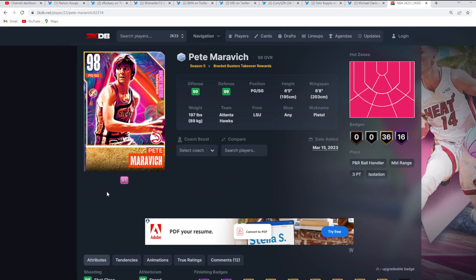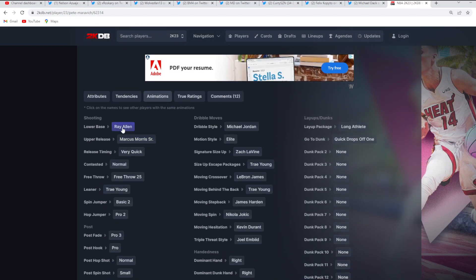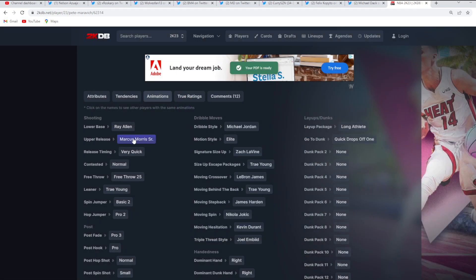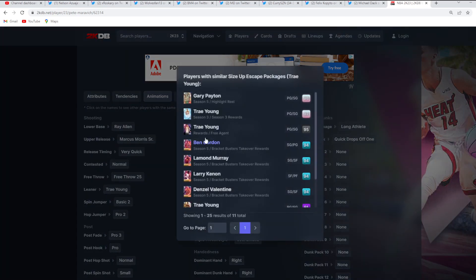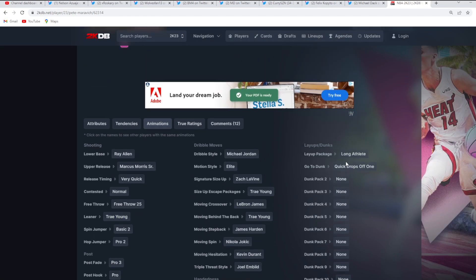Stats and badges wise, this card looks to be a really nice point guard, and it gets even better when you look at the jump shot. He's got the Ray Allen base, which is still one of my favorite bases in the game, and that's on very quick timing. They also gave him some elite dribble SIGs: the Zach LaVine size-up — one of the more underrated size-ups in the game — the Trae Young escape, which is easily the best escape, the Trae behind the back, the Trae Young leaner, and the quick drop off one.